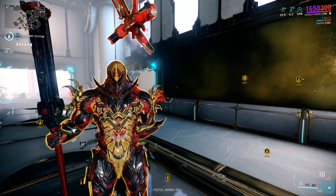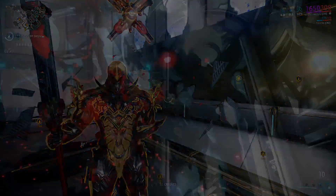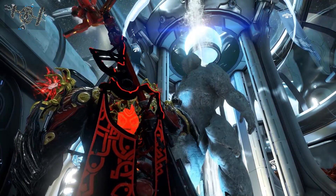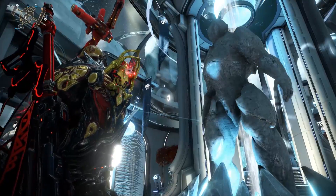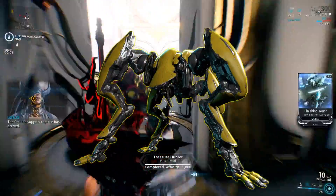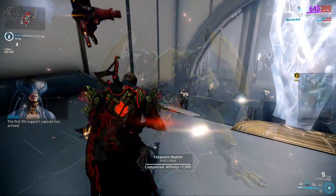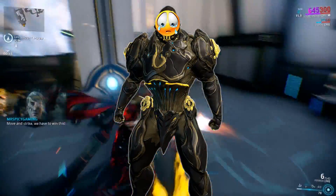Rhino charges into the battlefield and stops time with his sheer brute force. You can pick up the Rhino component blueprints from Jackal, the boss of Fossa, Venus. Unfortunately, Rhino Prime is currently vaulted and only available by trading with other players for the parts.